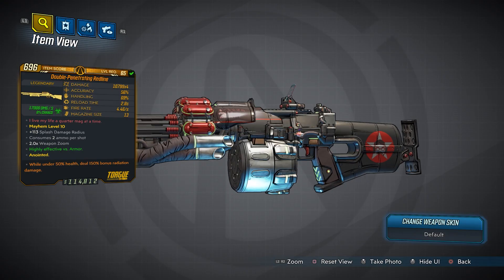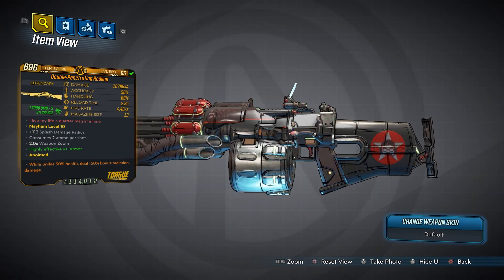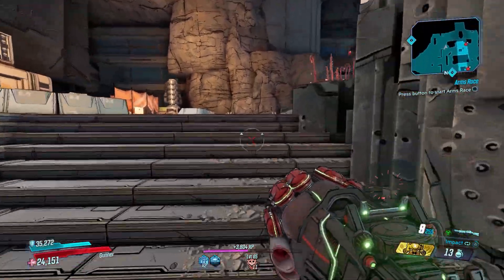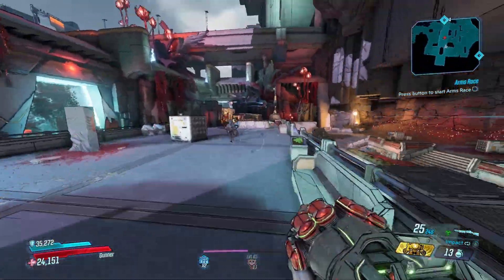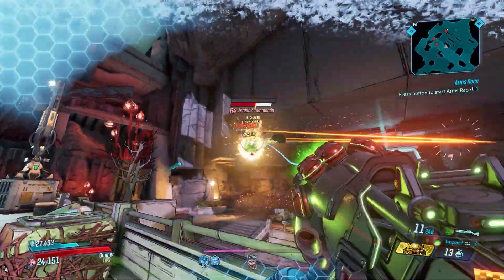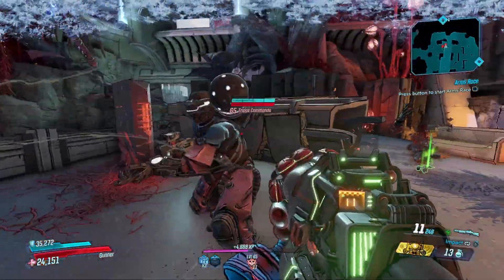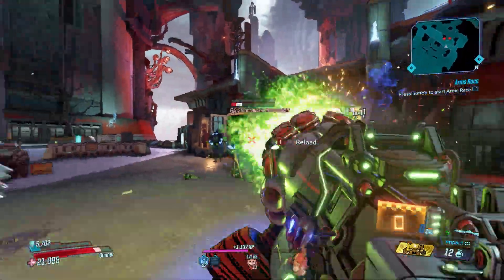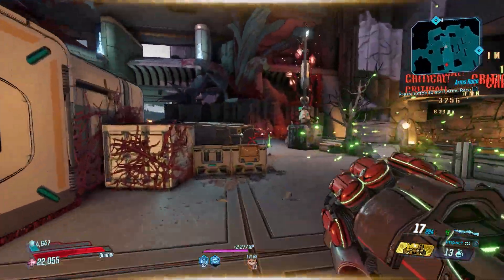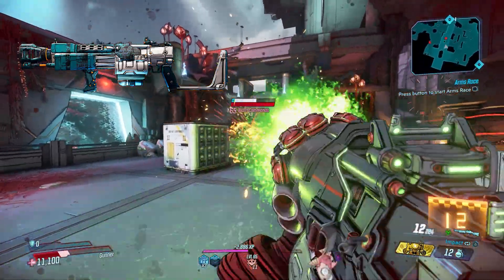Coming in at number 10 is a shotgun a lot of people seem to be sleeping on — the Red Line. This base game shotgun fires a fast succession of sticky gyro jets that increase damage by five percent per stuck shot. This lets you do wild stuff like applying sticky rounds then swapping to an Unforgiven or Love Drill to abuse their crit damage bonuses. You can farm the Red Line from Road Dog in the Splinterlands on Pandora. A solid DLC honorable mention would be the Critical Thug from DLC 5, which is stronger but not full auto.